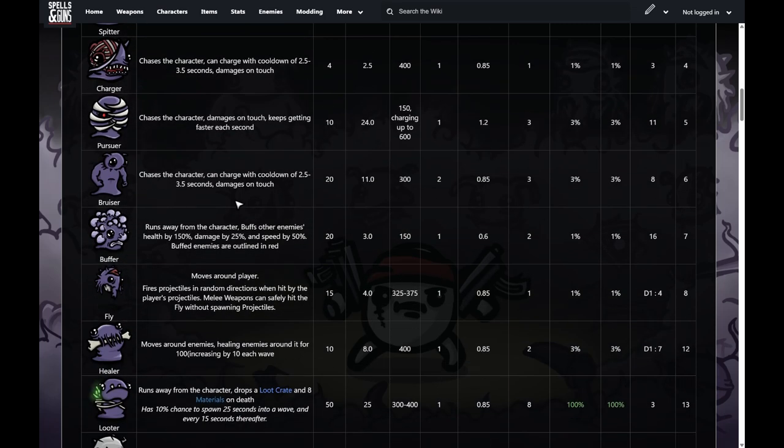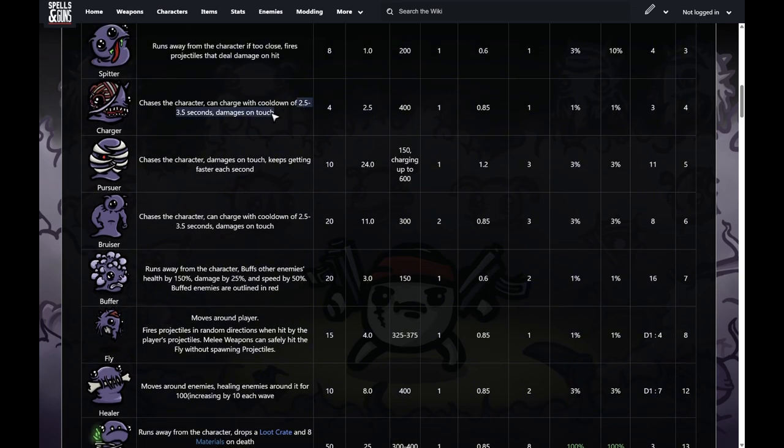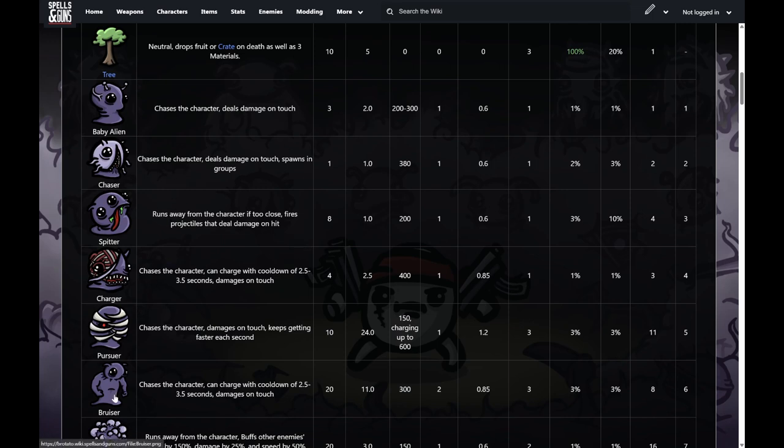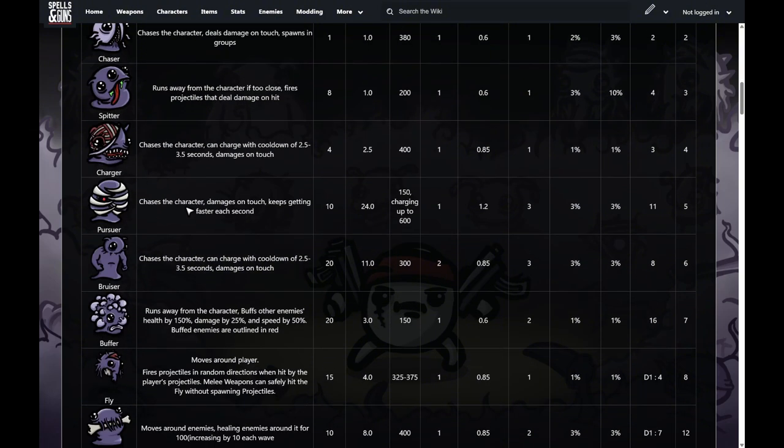Next is the bruiser, spawning at wave eight. It's actually less tanky than the pursuer — 20 base health plus 11 per wave, so about 97 health at spawn. They do heavy damage similar to chargers, with a cooldown on when they can charge. Otherwise they just chase you. Out of all these enemies — pursuer, bruiser, charger, chaser, baby alien — they all chase you, but the charger and bruiser can also charge.